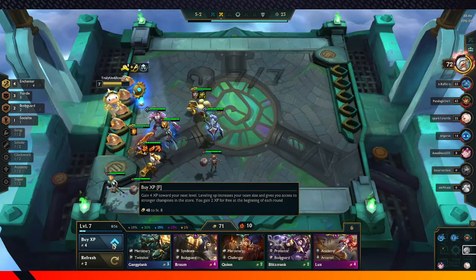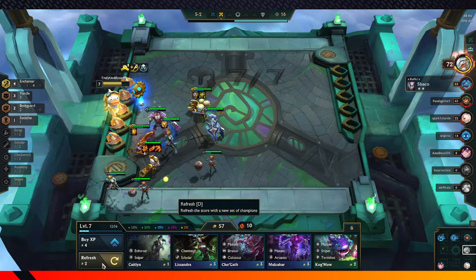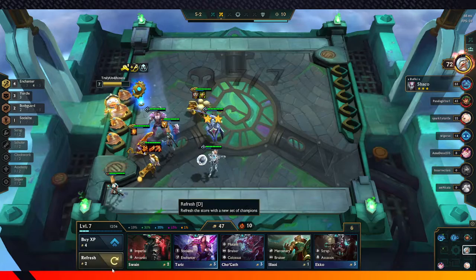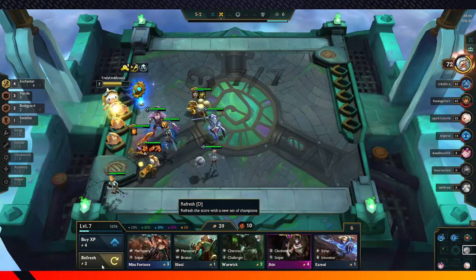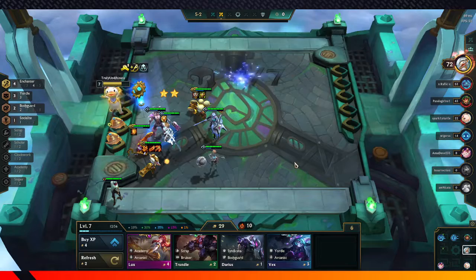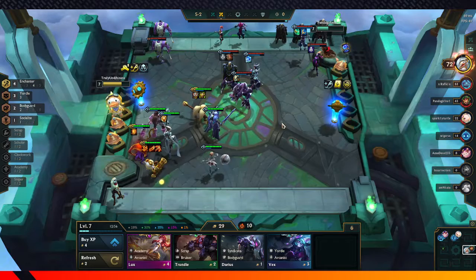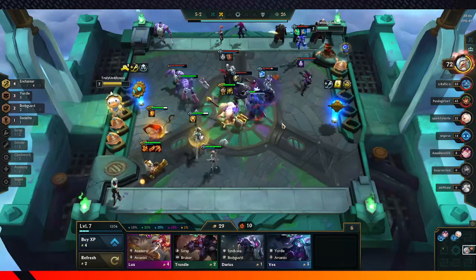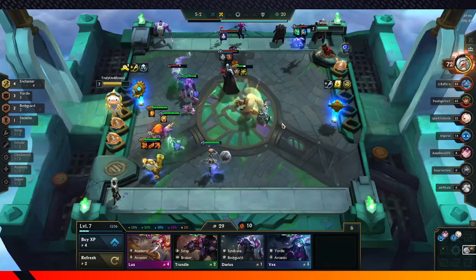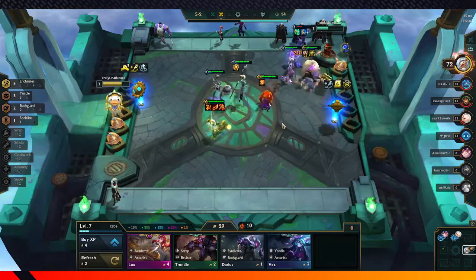We are sitting on a lot of gold here. I'm just gonna buy a little bit of experience and see what we can hit. We're actually gonna roll a little longer. We've just hit really good stuff here and I think this might allow us to win. They have a Kai'Sa though, so that is a problem. Kai'Sa is one of the strongest units in the game being a 5-cost — she does a lot of damage. But it doesn't matter because of our Enchanters.